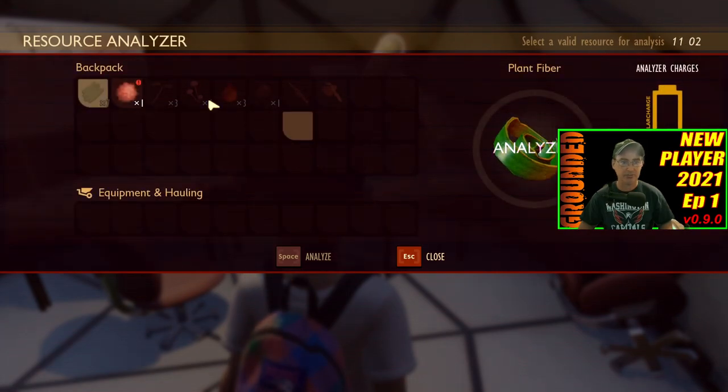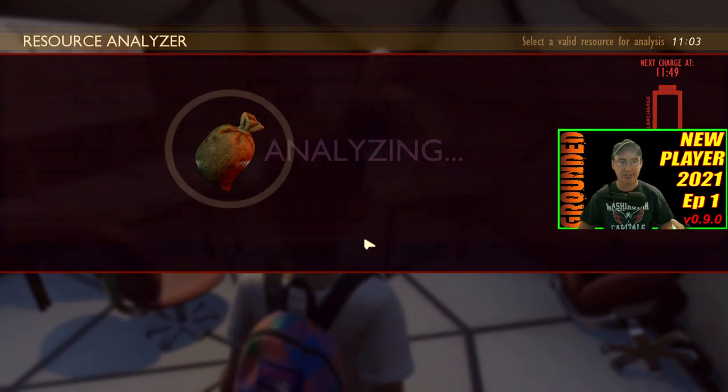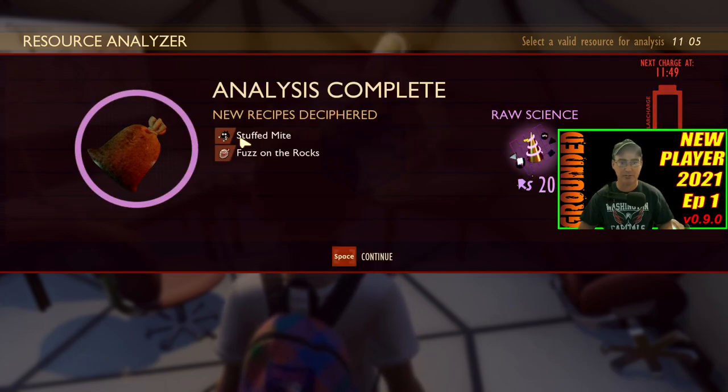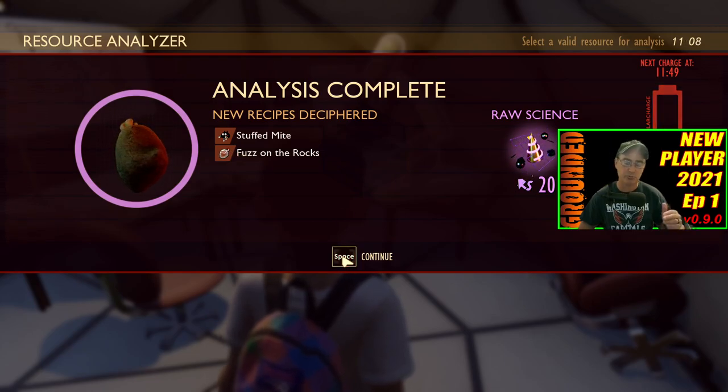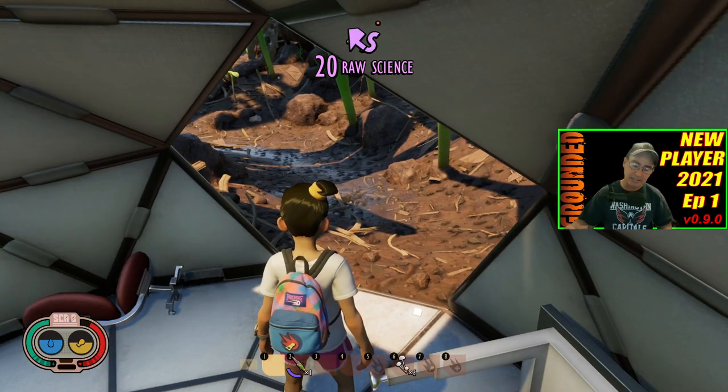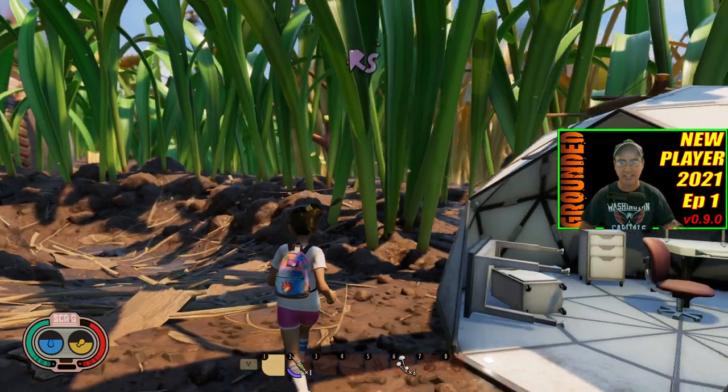So I'm going to come back over here and do another analyze — this mite fuzz. It will unlock some other things for me: stuffed mite and fuzz on the rocks, which is a smoothie recipe, which you will definitely start being able to access later on — not early game just yet.